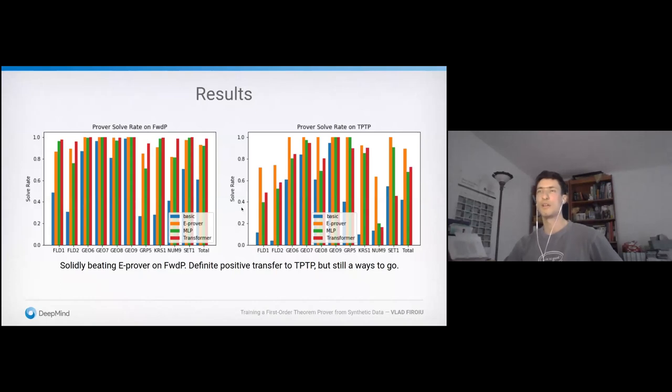Here's a summary of the results. On the left chart, we have results on the Forward Proposer's synthetic data, showing each axiom set individually and totals. In red is our transformer model, in green is the MLP, in orange is e-prover — one of the Stockfish-type provers — and in blue is a basic version of our prover without machine learning. Looking at each axiom set and in total, the transformer is actually beating e-prover, and the MLP is quite close to it as well. So we're actually beating one of the state-of-the-art provers on our own synthetically generated data.